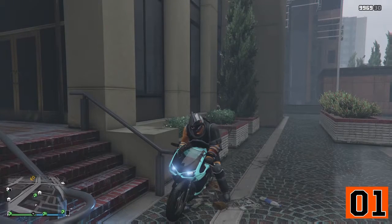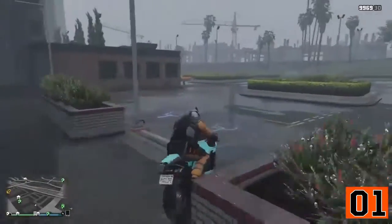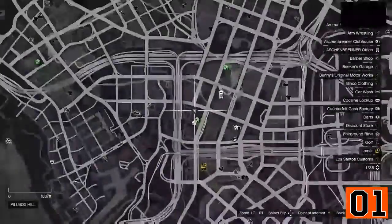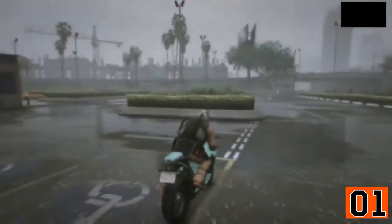What's going on everybody? I'm back again and I'm going to show you a small little launch glitch. Now come to this location. What you'll need is a motorcycle and that's basically it.